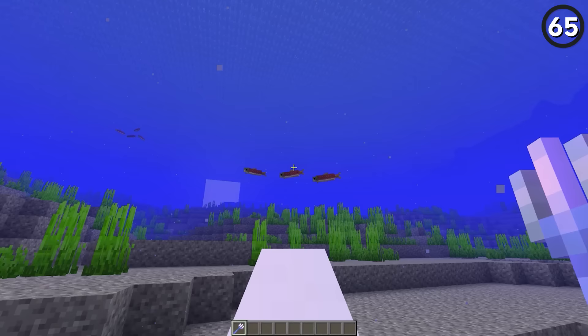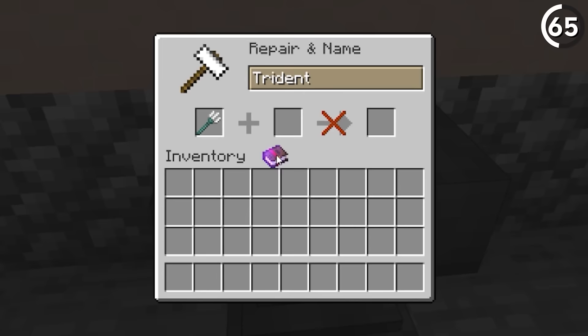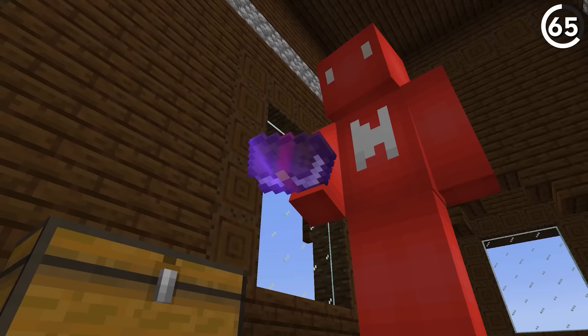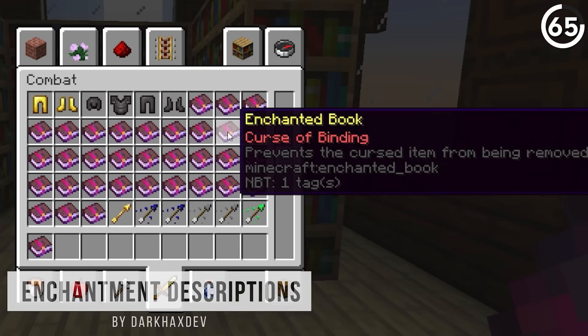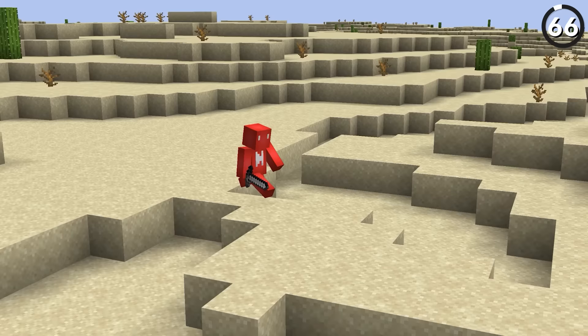The impaling enchantment only deals extra damage to mobs that spawn in the ocean, but that doesn't include drowned because they're marked as undead — it's confusing to say the least, and it could quickly waste your levels if you don't know. So since enchanted books don't come with an instruction manual, it would be handy to have a plainly written description telling you what each enchantment does straight up.